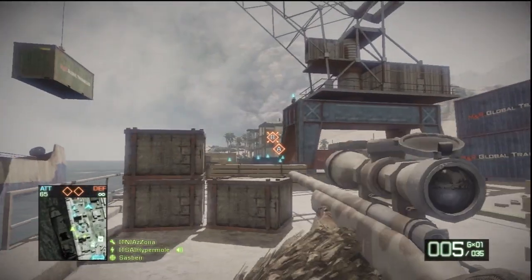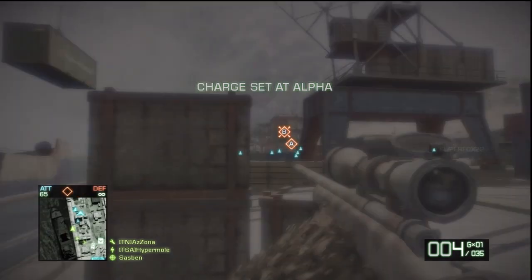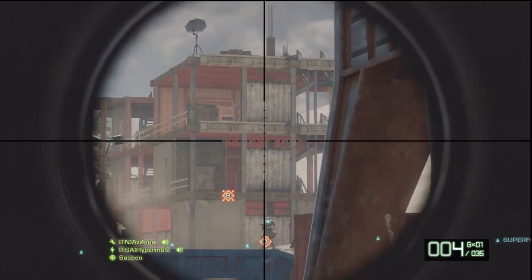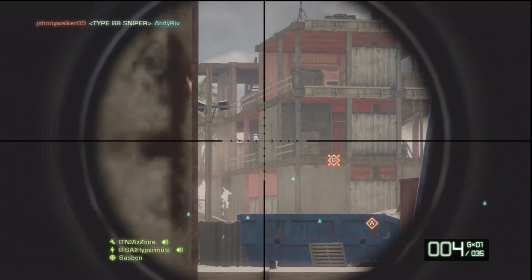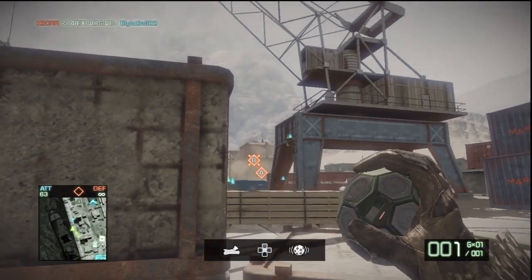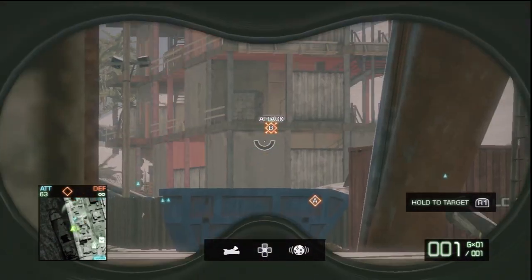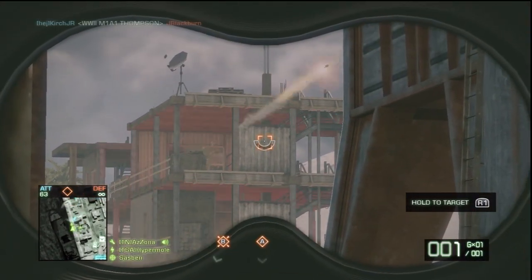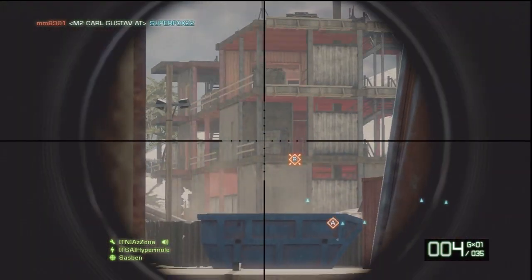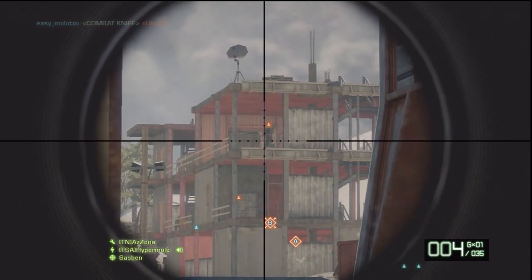I hop down from the tank and run across the map. I want to get a line of sight to the station. Even though I am taking shots here, my goal is to spot people, because mortar strikes cannot take this building down - I've never been able to successfully do it. Tanks cannot take it down either. I do want to get some private matches going and open up some maps to try certain things or certain structures, because it is sometimes easier to use vehicles to take down the roof of the station.